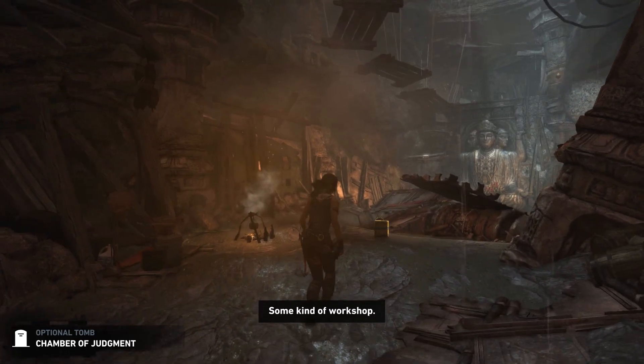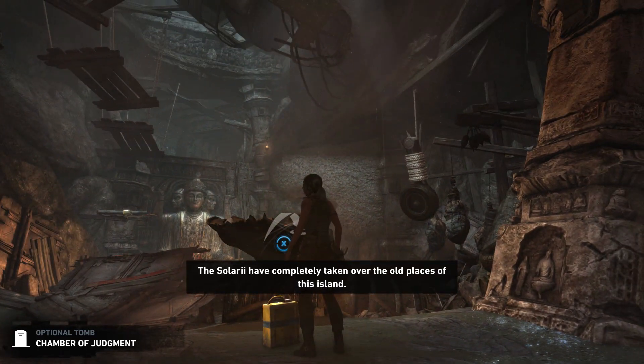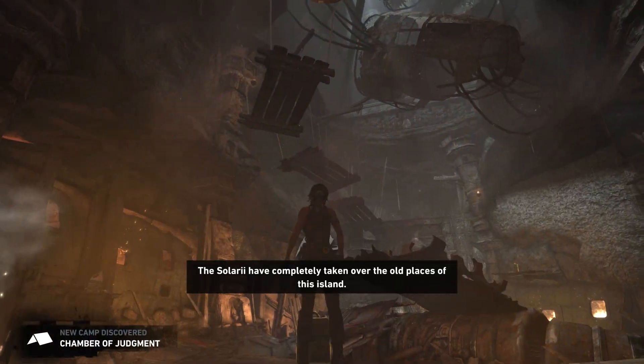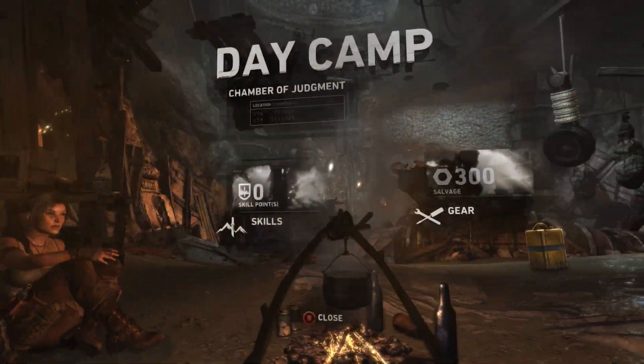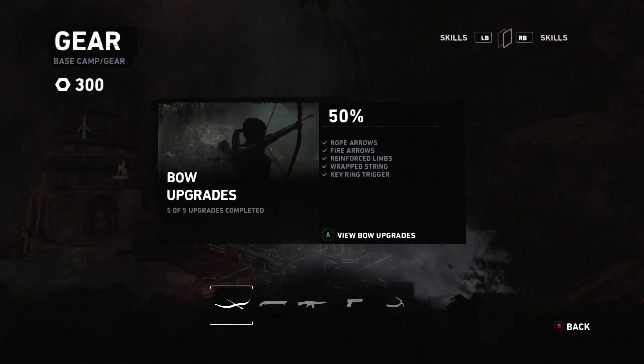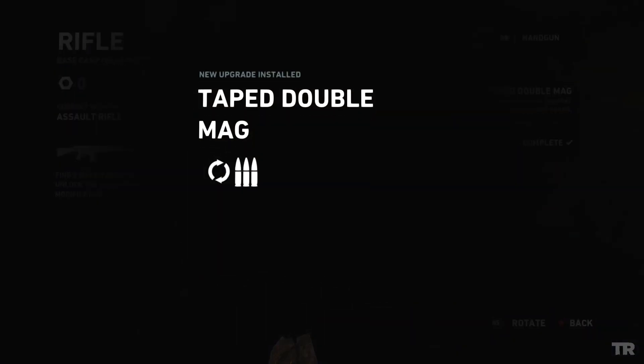Chamber of Judgments. The Solari have completely taken over the old places of this island. And they left their fires burning. Let's grab this while I'm in here — now our rifle is pimped.